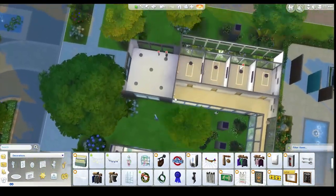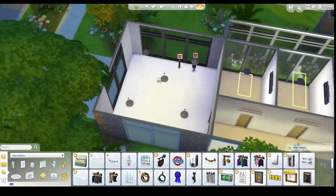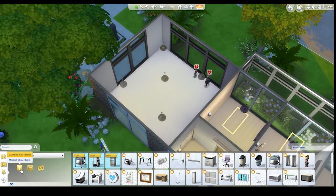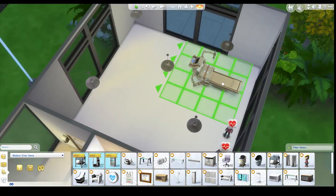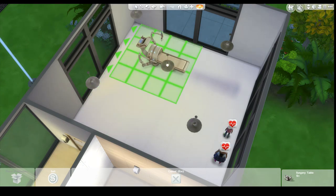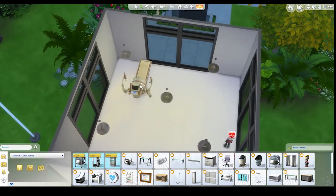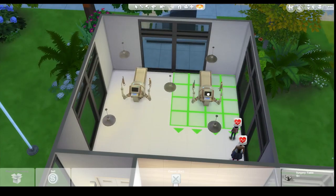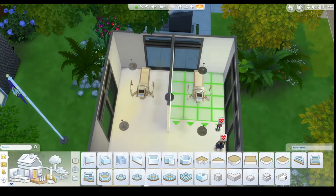Where do we want the pregnancy things to go? Maybe this should be the delivery room just here. Can we have two lots of deliveries in the one room? I don't think that's a thing. This is the delivery machine. I suppose we can actually make two rooms from this - should we do that? Those fit in pretty much perfectly right here.